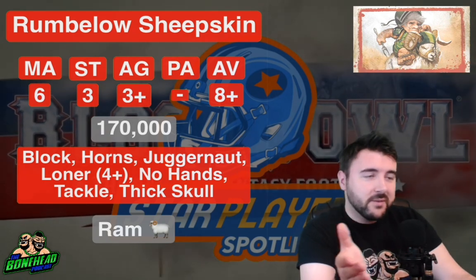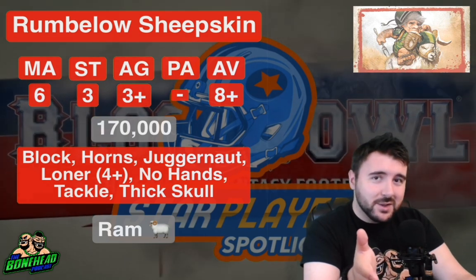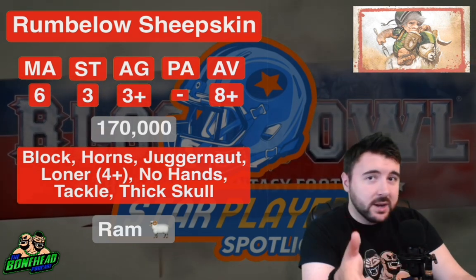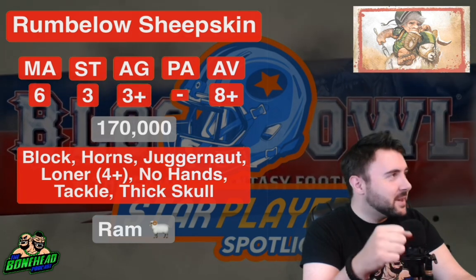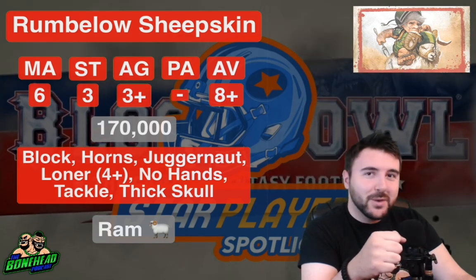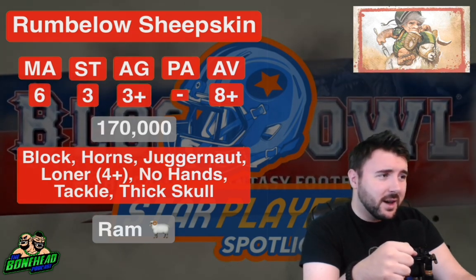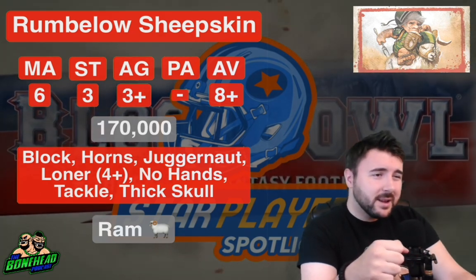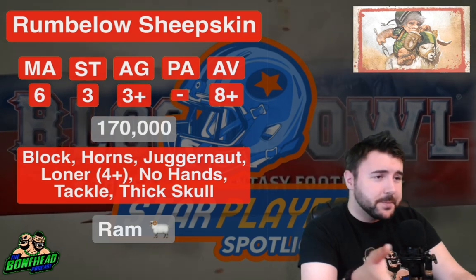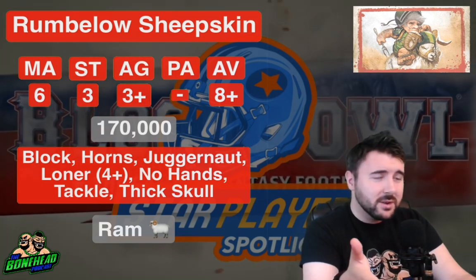Or if you're offensive-minded and want to be rushing around with any team, he makes a pretty good blitzer. That Block, Horns, Juggernaut combo is going to make him really effective. And having a Tackle piece is huge — Tackle versus anybody with Dodge, especially at Strength 4 when you're blitzing, this guy is going to be removing people. That quickly makes up for the 170k cost. In a league, it's not your money anyway, so you get a free Block Tackle player who can blitz at Strength 4. That's fantastic.